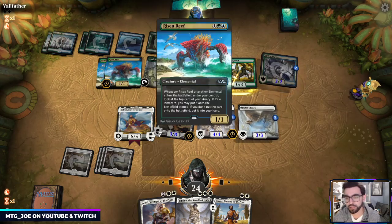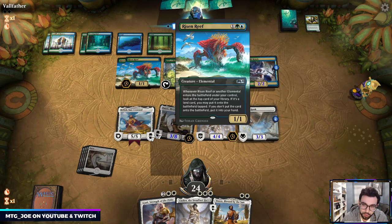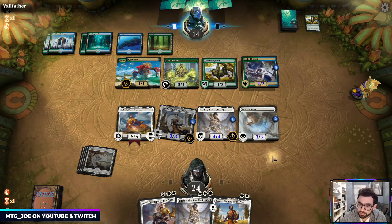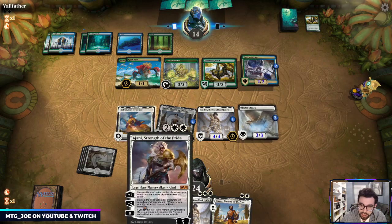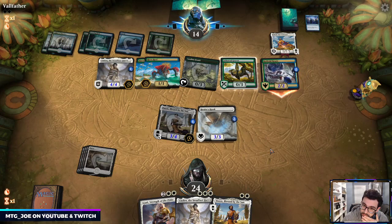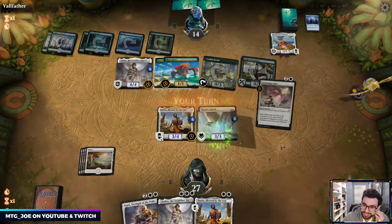I really like Risen Reef, but you need a number of elementals for it to be really good. You're committing to small creatures that can get swept up with Clarion, and you do have to somewhat overextend to the board so you're more vulnerable to sweepers. We're at 24 life — next turn can we just win? Mass Manipulation — okay, that sucks. This is going to be interesting when they don't realize Linden only triggers for white creatures.